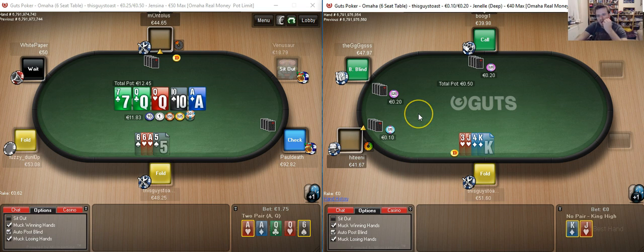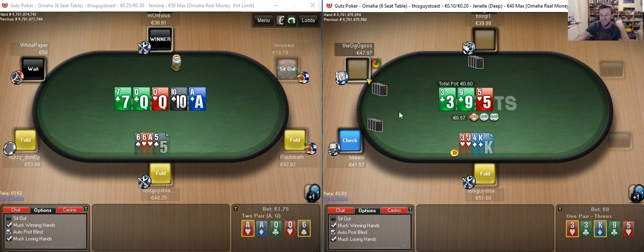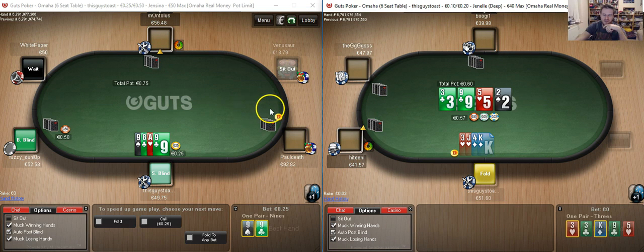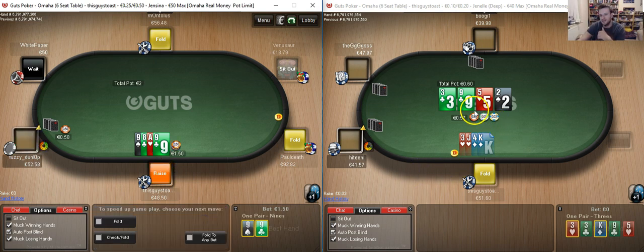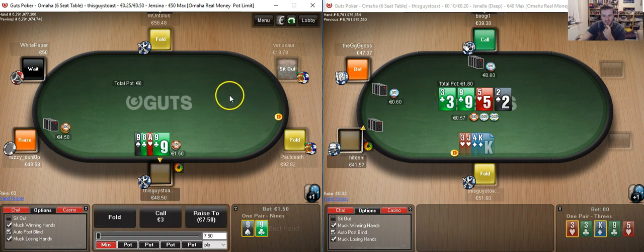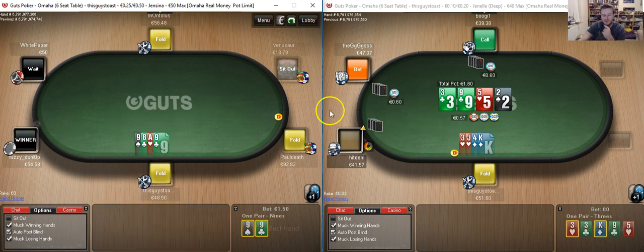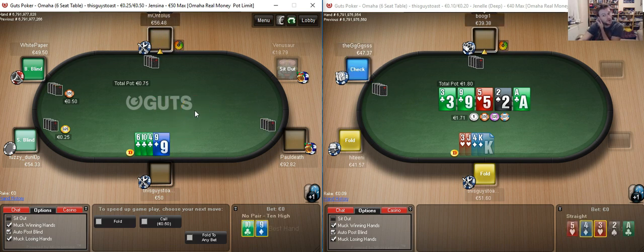Folding versus the limp. An isolation play is not terrible, but I would prefer the hand to be a little more connected — something even like king-jack-8-9 double suited, where at least three of the cards work together. With a hand like king-jack-4-3 that just isn't going to be happening. Getting 3-bet with my 9s is not stunningly good news — it's a hand I'm just going to be giving up with. If I was suited to the ace I'd be somewhat more incentivized to peel, but suited to the 9 we're not going to.